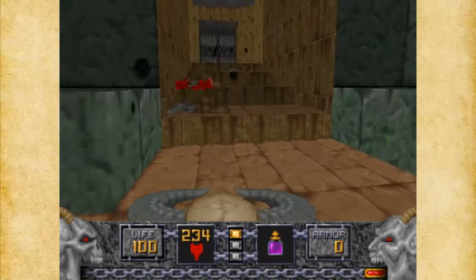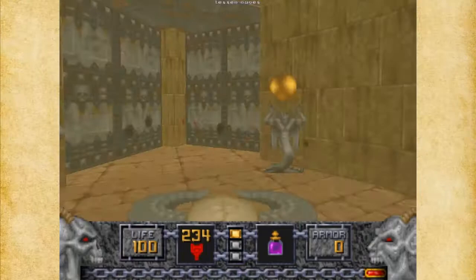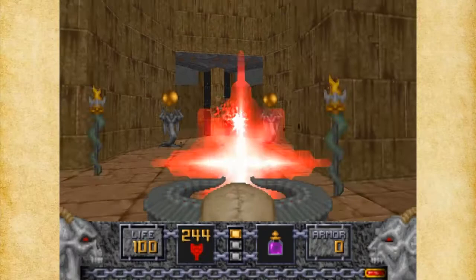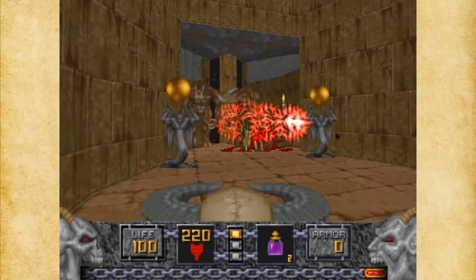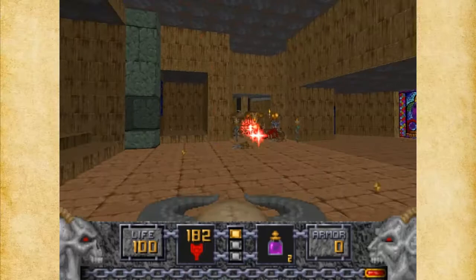Now we've got to go into the yellow key area. What I want to do is pull these Were-Minotaurs out just a little bit, because if you get in here you're going to be ambushed — and I do not feel like being ambushed today. There are a few strong monsters in here, and in close quarters it can be a problem, especially with the fireballs.